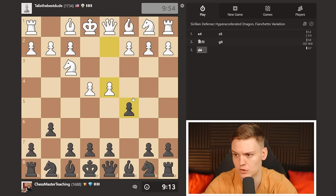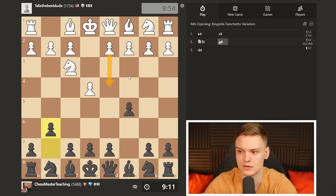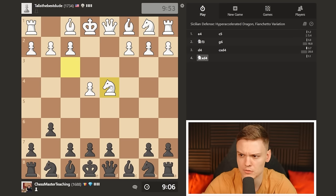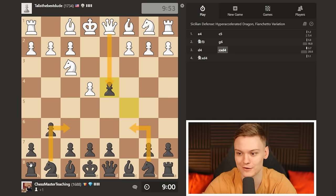Essentially the only difference between the normal dragon and the accelerated one is that we're going to be delaying the d6 move, because we have options to play d5 later on - but you don't want to rush with that, very important. Opponent plays open Sicilian, which I'm going to take. They have two options: open Sicilian and anti-Sicilians, meaning they're not going to play d4. If he takes with the queen, very important to develop these knights - first this, to not hang the rook, and then hit the queen.